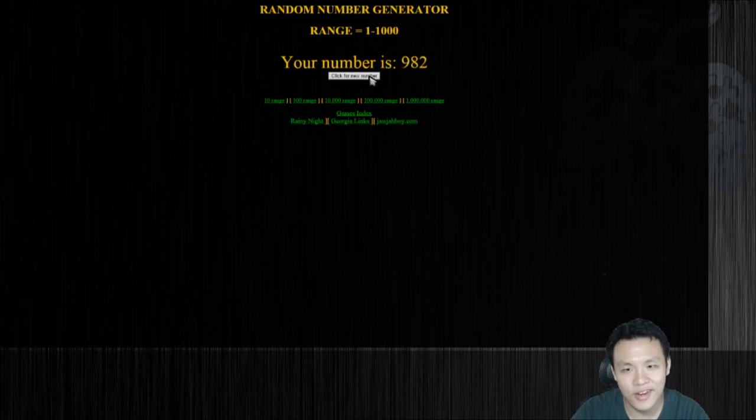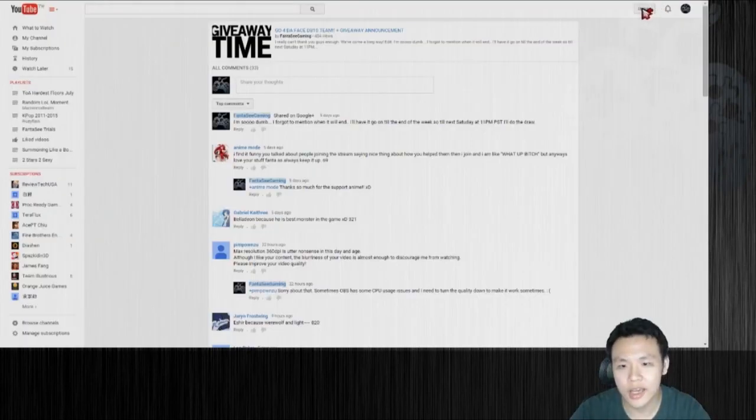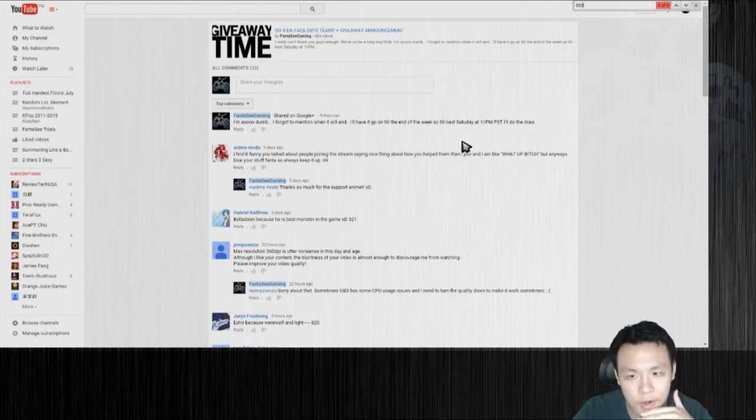Okay, 10... 5, 6, 7, 8, 9, and 10. Alright — 669 is the number. 669. We're gonna check everyone's number and the person who gets the closest number is gonna get it. So there's no 669 right here, but we got a 69 and a 2.